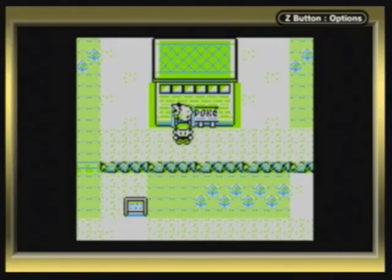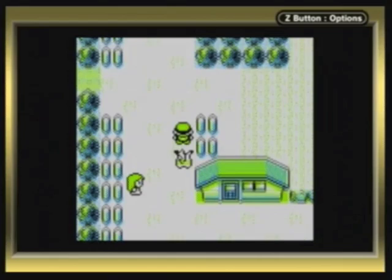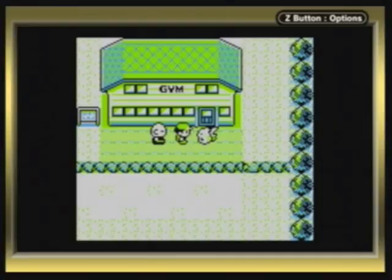Hello guys, it's GuyQuestion9 here again with more Let's Play Pokemon Yellow. I'm tired from my first day of school, even though I hardly did anything. What's up with that? Anyways, in the last episode I beat Blaine and surfed on Route 21, and now that I have seven badges I'm back in Viridian City, and the leader is back! So let's go fight him!